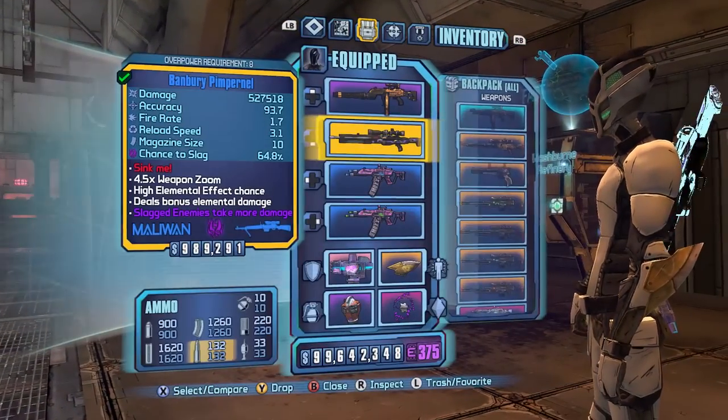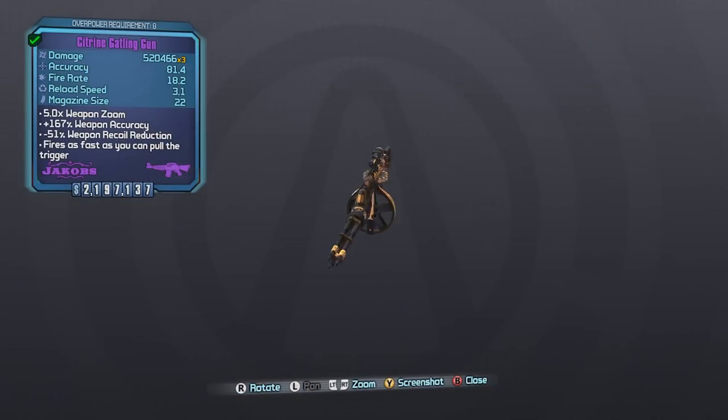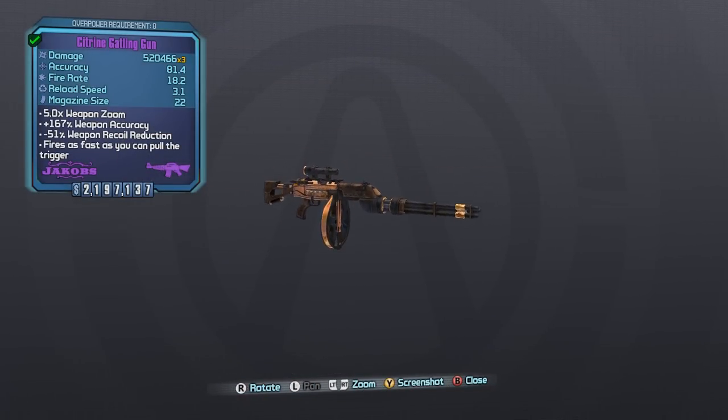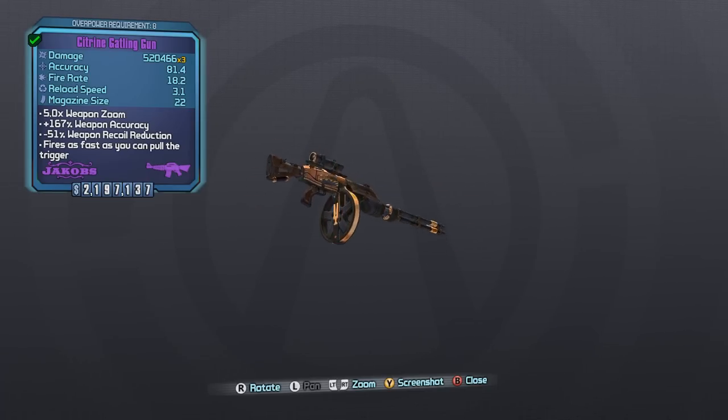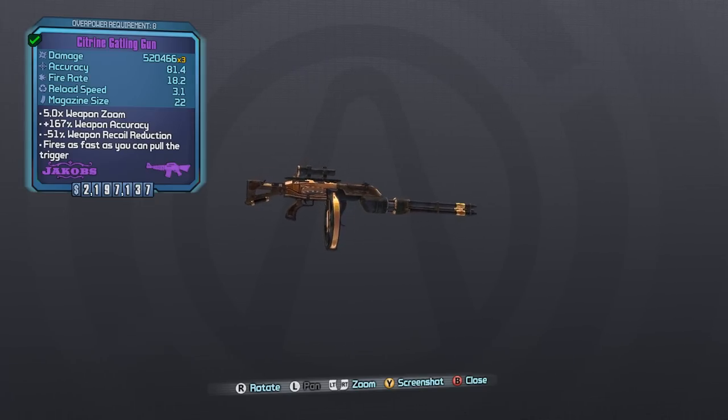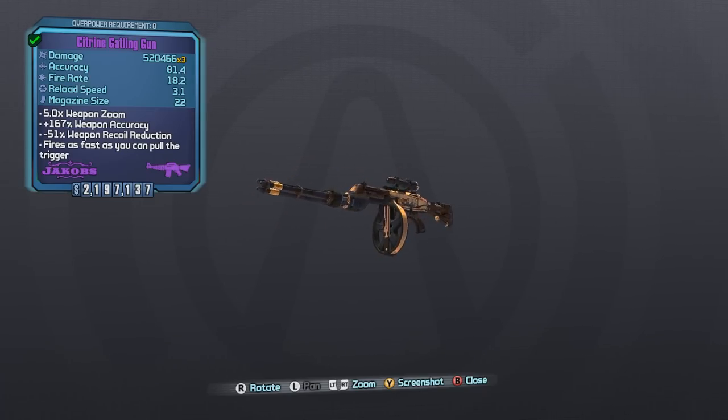What's up everybody, it's Man of Low Moral Fiber here, my name's Luke, and today we're going to be taking a look at the Jacob's Gatling Gun as part of my Does It Sucks series. The Gatling Gun is a non-unique Jacob's Assault Rifle that happens to have the Vladoff Spinny Barrel. This particular weapon has the Citrine skin from the 4th campaign DLC, Tiny Tina's Assault on Dragon Keep.